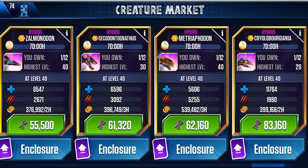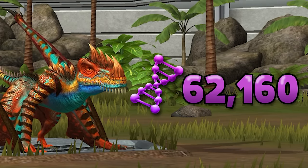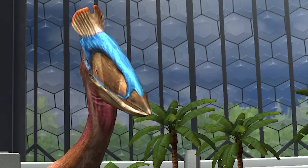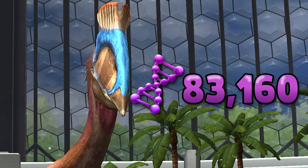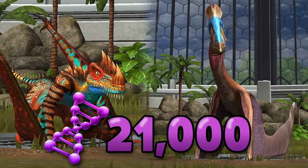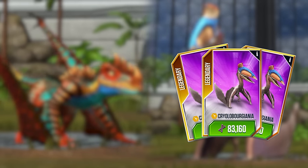Coming in at 62,160, whereas something like Krylo Borgiana costs 83,160 — that's a difference of 21,000 DNA. For the price of 3 Krylos, you could get 4 Metrophodons,